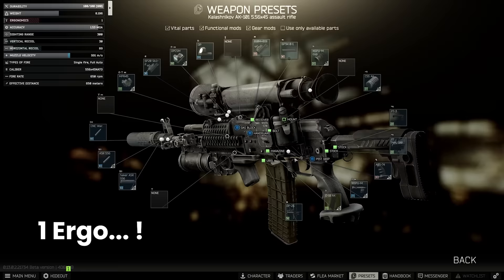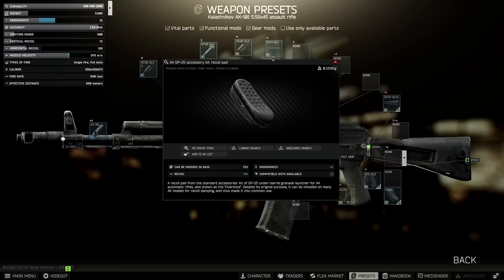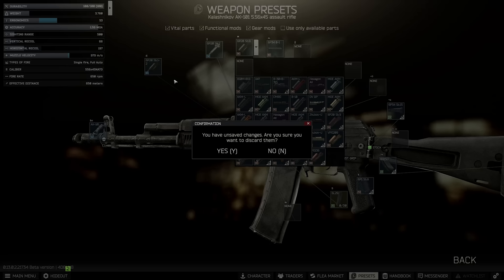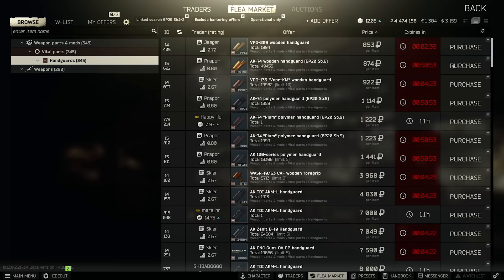So, knowing where the limits of the weapon are, let's do a budget build next. Starting at 51 ergonomics and 72 recoil, this 101 is really not that bad out of the box. The most important part about AKs in general is the butt pad, locked behind Gunsmith 6 these days. With 5% recoil reduction, this starts us off in a great place. For handguards, we're looking for something with 2% recoil reduction or more. It's useful to check the flea for any of these, which can be done by linked searching the gas tube and looking at the handguards.